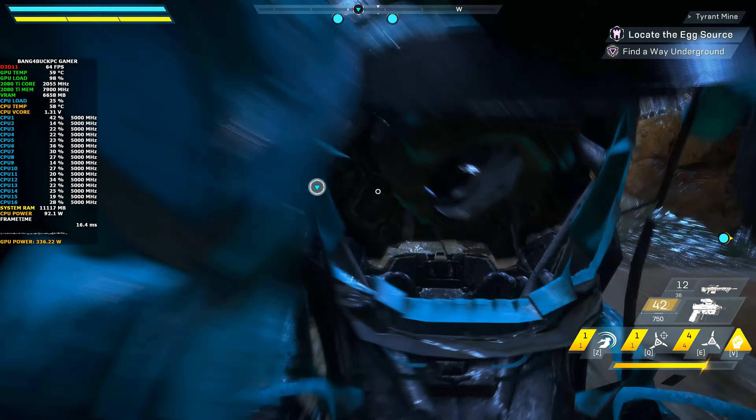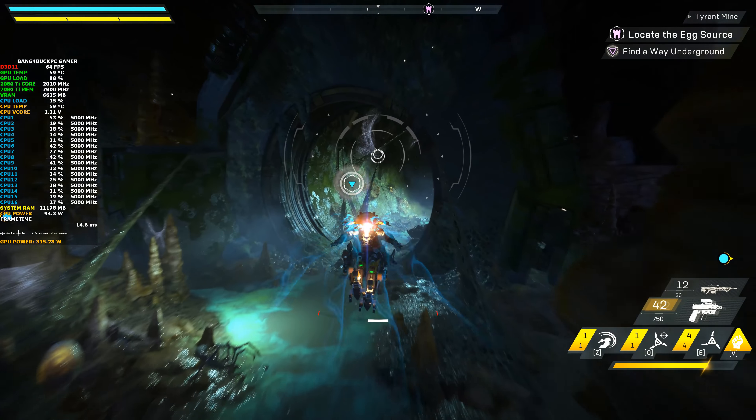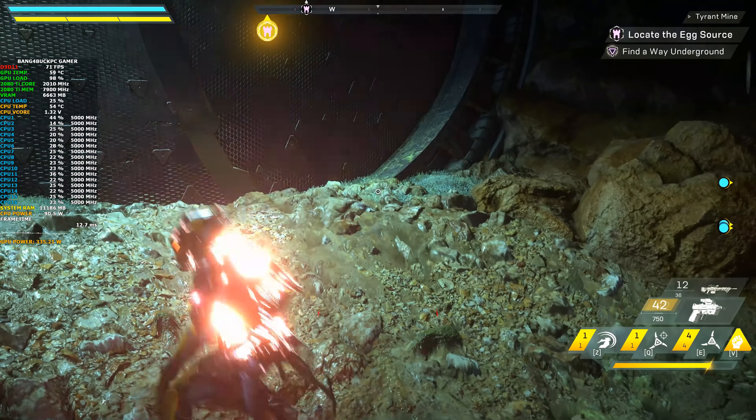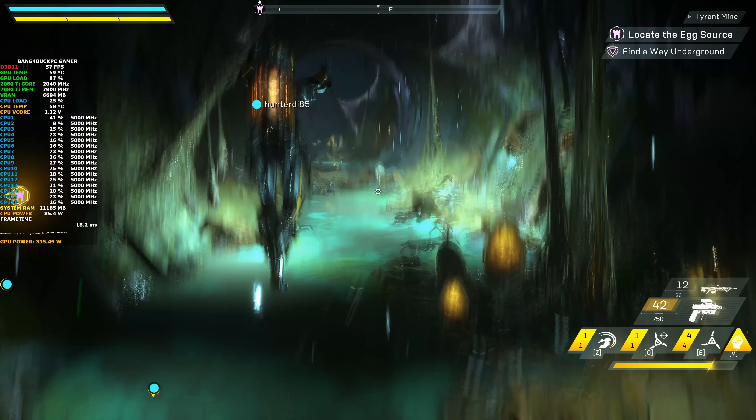We're going to move into the cavern now to locate the egg source. I do love the Interceptor class Javelin — it's almost like a ninja. You can do a triple jump and it's really nimble and mobile.